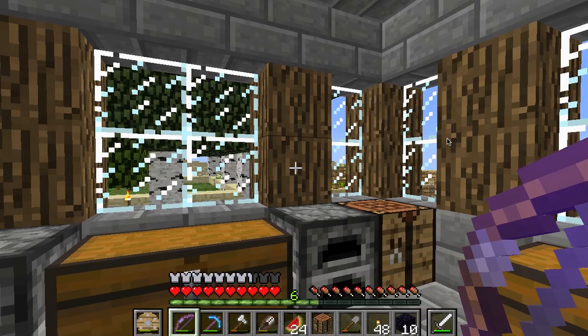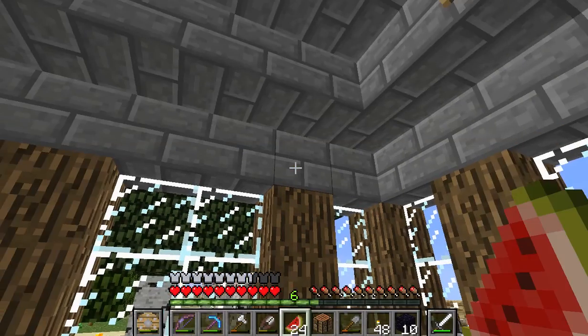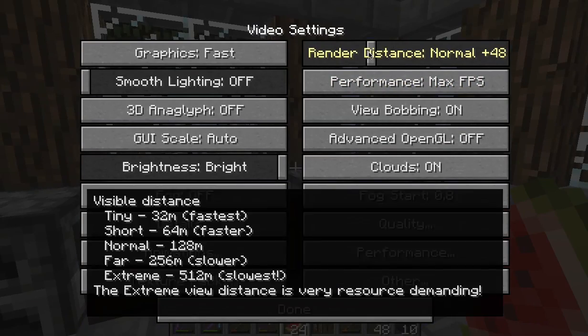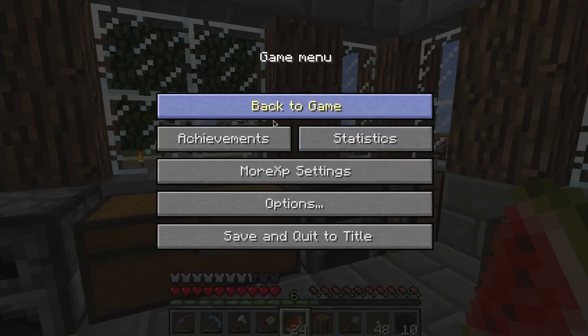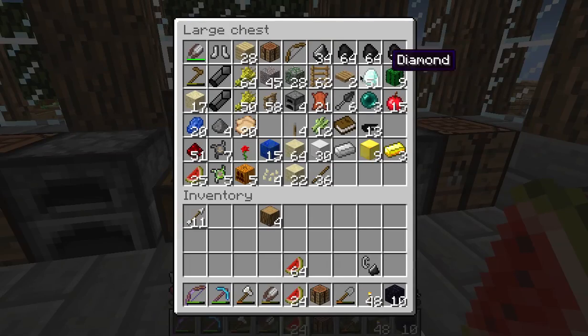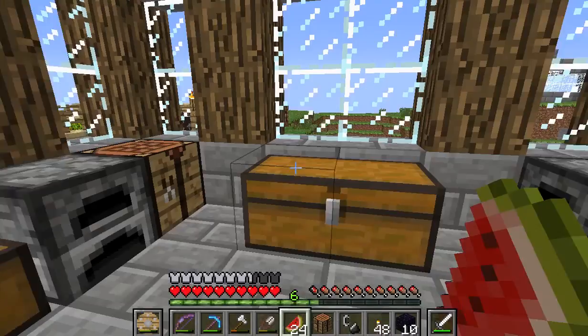Hello everybody, it's VeryQuarterGamer and in this episode we're gonna go to the Nether. I still gotta build a Nether portal but I have an area we can set up. Look at all those diamonds - I went mining and found maybe 20 diamonds, and then with my Fortune 3 pick got 51 diamonds. I made the diamond pick and put 20 levels into it - Efficiency 2, it's okay.